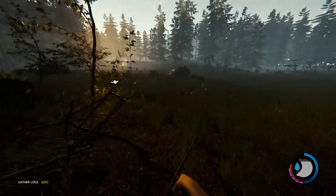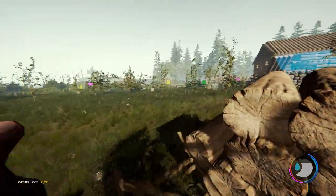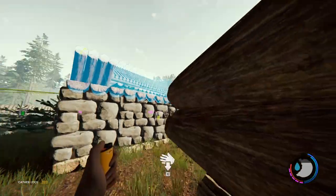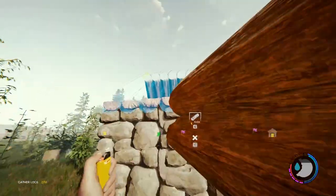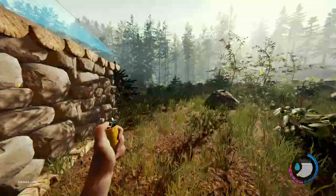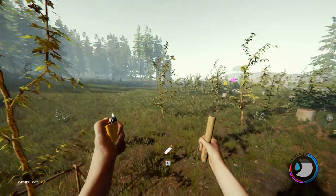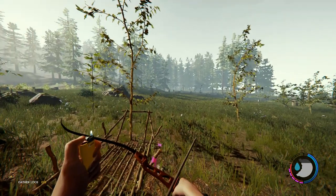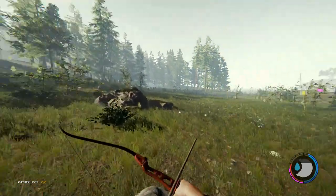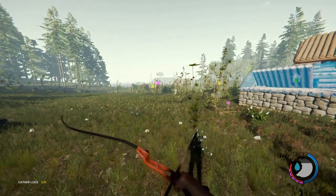You can see as we approach the base how many trees have gone — it's insane, it's just completely bare. I love it. I don't have tree regrow mode on because I want to see the results of building something like this — the impact on the actual forest itself. If you have regrow mode on you don't really notice how much damage you're doing, but when you turn it off look at this — completely cleared out. You can even see the yachts from here.